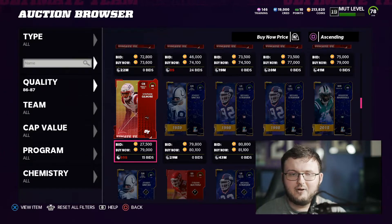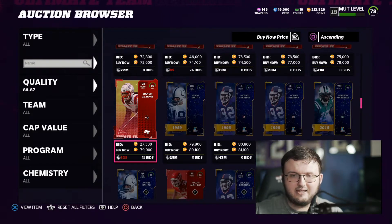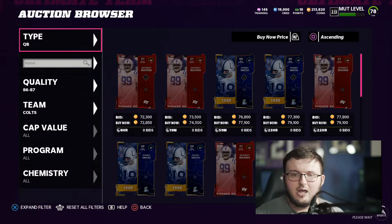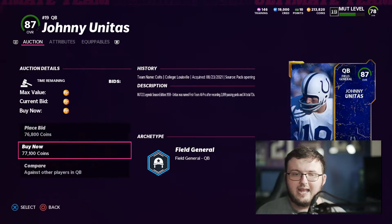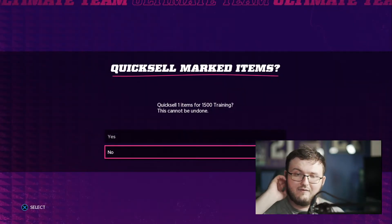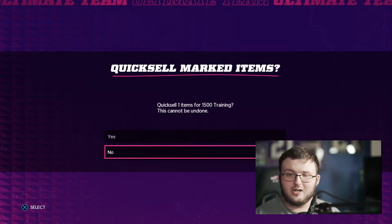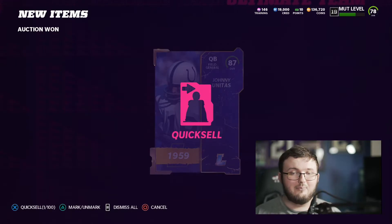We have an 87 overall filter on the board, and we're going to take a look at the cheapest 87 overall we can find. Johnny Unitas does look like the cheapest 87 overall currently available. We're going to go to quarterback and 87 overall, and you guys can see he is actually 77,000 coins — exactly what we want to see. We're going to go ahead and buy him right now. You want to get him for that 77,000 coin range or less. At this coin range, this is going to give us 1,500 training, and we're getting 51.80 coins per training, which is the second best you can actually get.